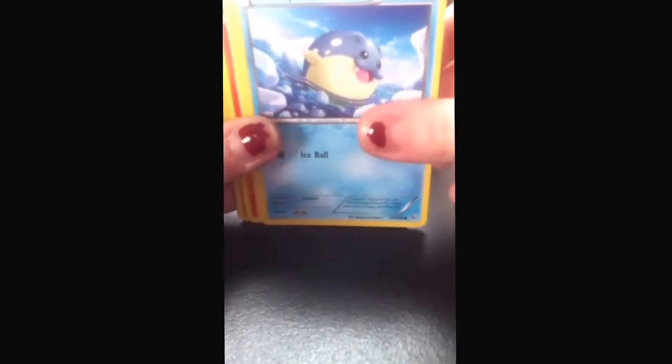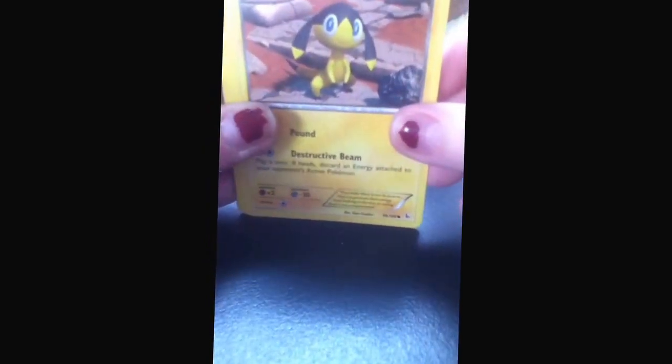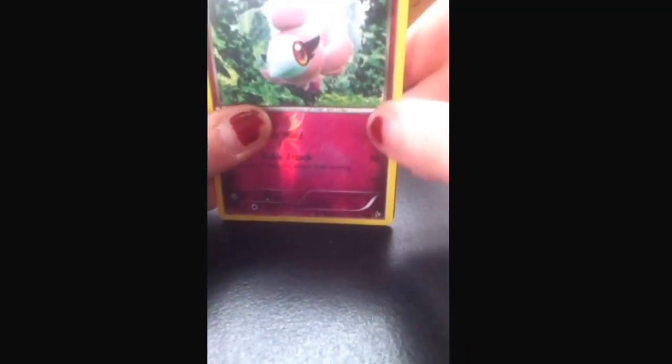Pineco. Steel. Litleo. Caterpie. Helioptile — I actually really think that's a cute card. Fletchinder. Luxio. Pidgeotto. A Spewpa reverse. I think I have something good back there.